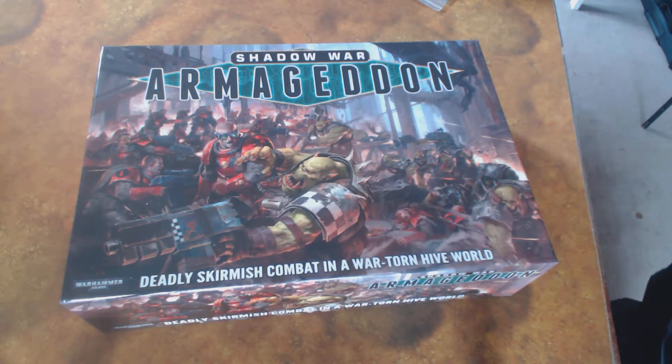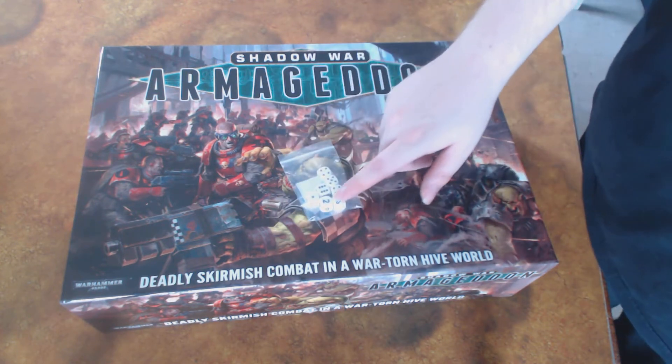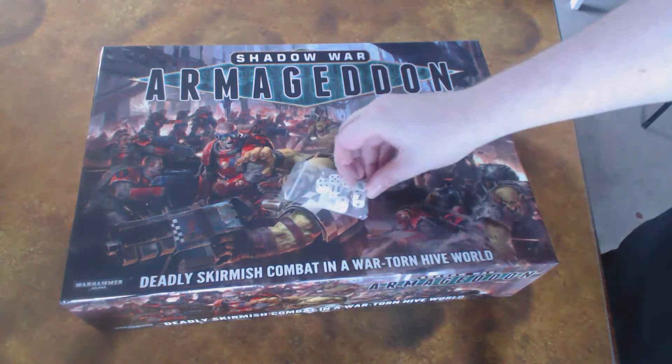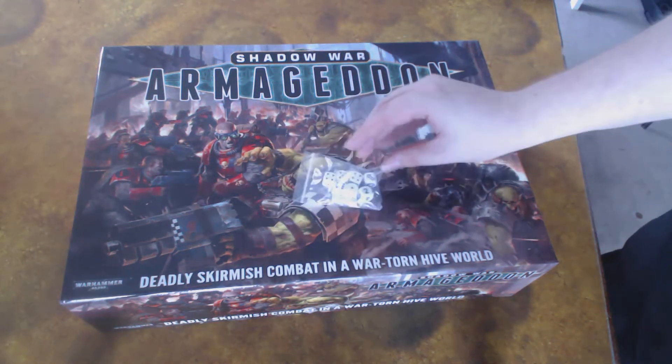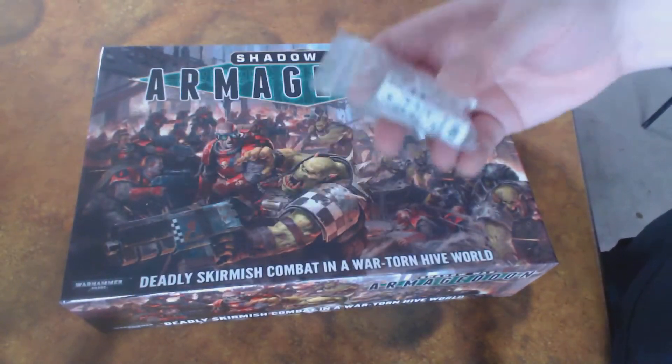Let's have a look inside. We're going to use this as our background. You get some dice — an old Misfire dice from artillery days in Warhammer Fantasy, and you get a scatter dice and a couple of generic D6s.